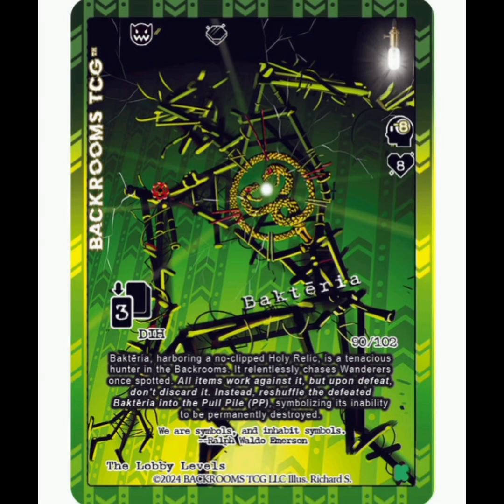Next up is going to be Bacteria. This is also an unfriendly entity. You're going to get a chance to flip for a Painite gem if you beat it. This Fulhar version is a legendary rarity — very nice. It's got minus 8 sanity and 8 health, and then 3 deck in hand damage. It's got a unique feature where, when you defeat it, it actually gets reshuffled into the pull pile, so that's pretty unique. And this art just looks absolutely stunning — the green is wow.